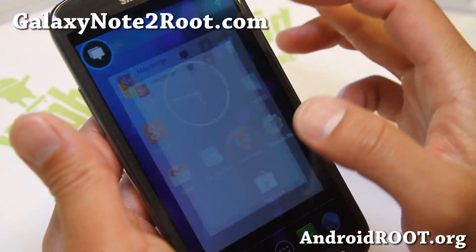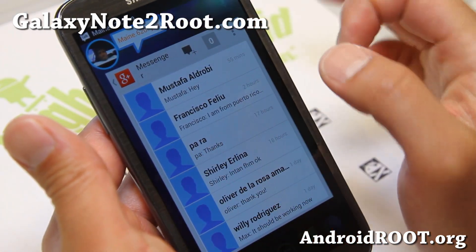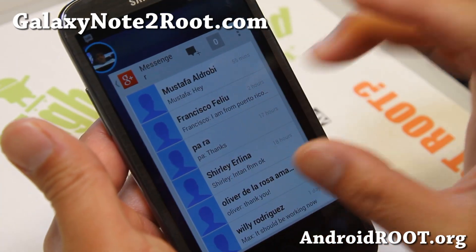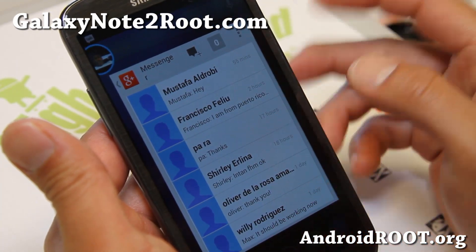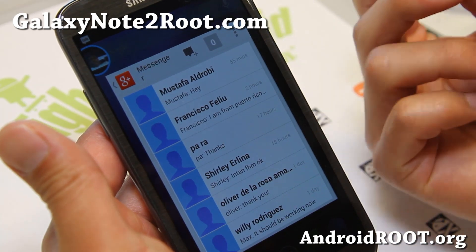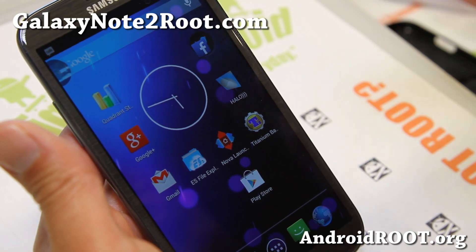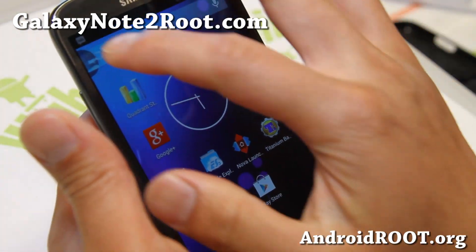You get these Halo things here. If you get a message, you'll be able to click straight into Google Plus or any of your favorite apps like Gmail. Anything that pushes messages like Gmail, Google Plus, Facebook, Twitter — they all work with this notification.